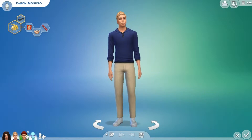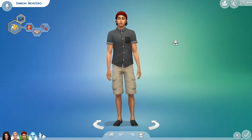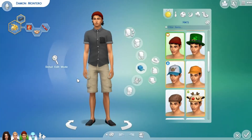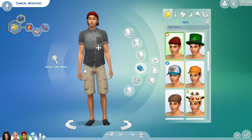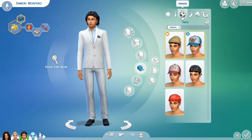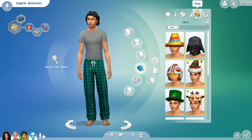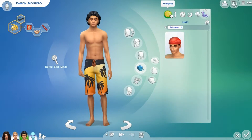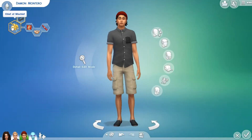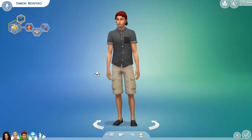Damon is this rebel right here. I used the beanie from Get to Work and his hair is also from this expansion - pretty sure his shirt is too, so this is his everyday wear. He also has formal, athletic, sleep, and party outfits, and swimwear. Damon wants to be a chief of mischief - he is dastardly, self-assured, outgoing, and childish. He will be my detective.